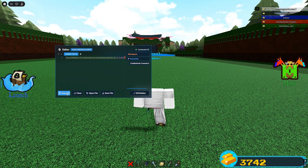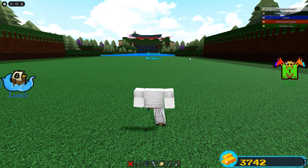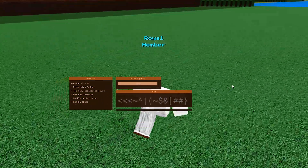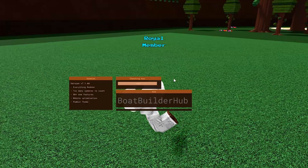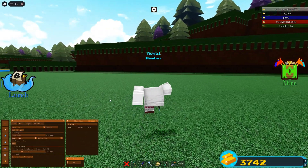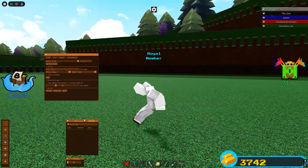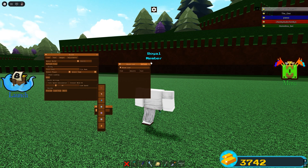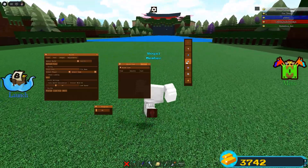Once you have the script from the link in the description, you're just going to execute the script and watch it pop up. It's a really clean UI — one of the best UIs I've seen for a script. Three separate tabs should pop up along with a navigation bar.